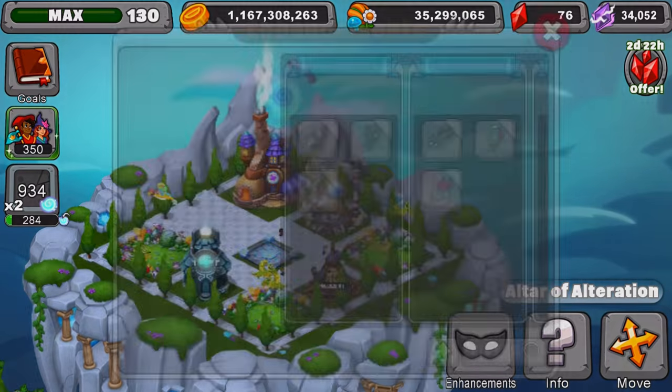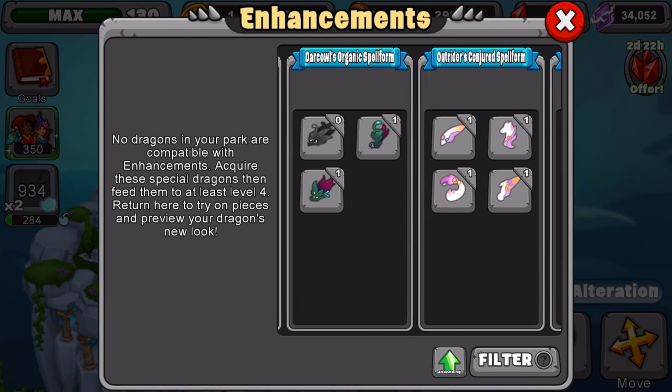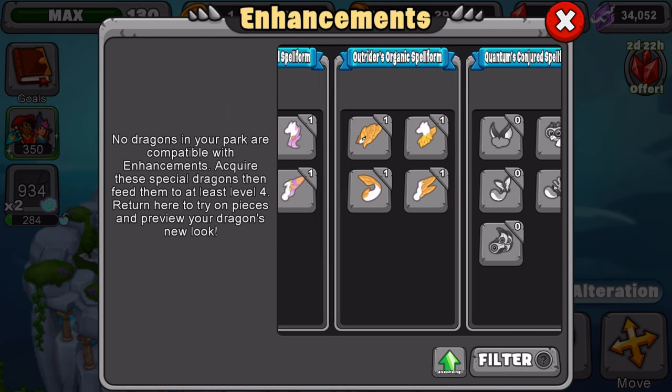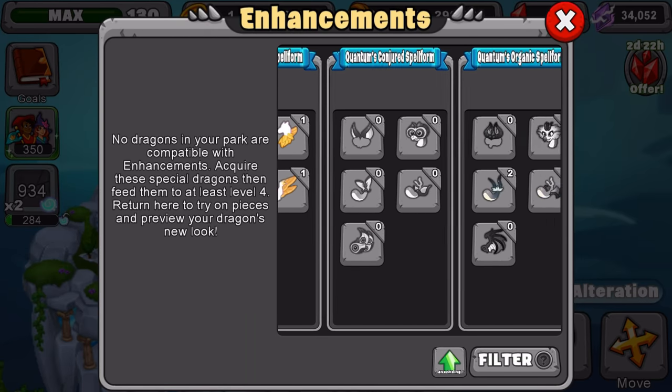With this decoration, you can actually check how many pieces you have. Usually when you collect a piece it tells you how many you have in total for each one, but with this you can go in and just check it out. As you can tell, I have all the yellow and all the pink. I'm working on getting the green, the dark one, and the rest.